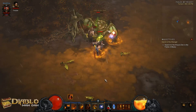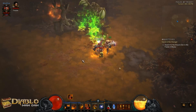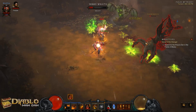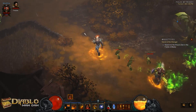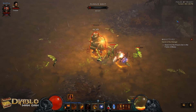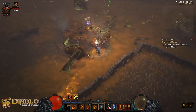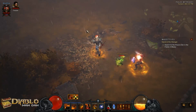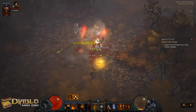Weapon Throw is your main attack. You can see some nice big numbers here. I've seen some people say they've been able to get 10, 12, 13 million — my gear isn't the best so mine are kind of smaller, but this still works. Getting the monsters all grouped together is the main thing. Threatening Shout helps with that a little bit, but I usually use it mostly as a fury generator. You always want to be at max fury whenever you can.